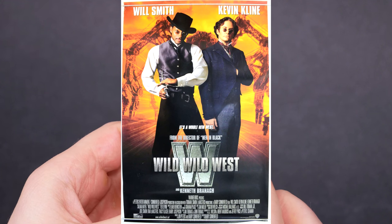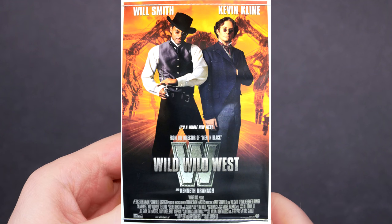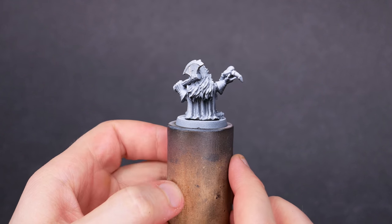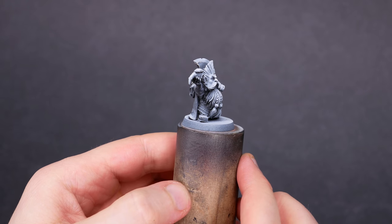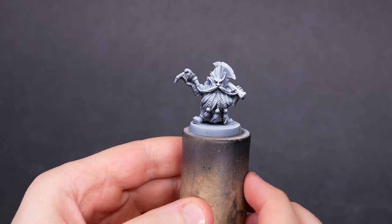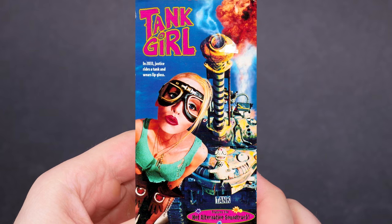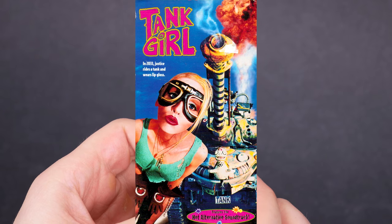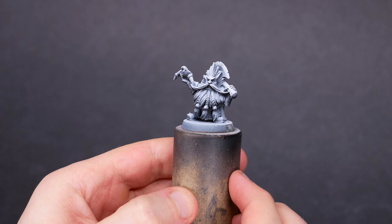When I think of steampunk, I think of the movie Wild Wild West — clocks and gears and giant metal spiders. The genre also has airships and whimsical tech that shouldn't work but somehow does. Dwarfs fit much better into this punk genre with their forges and cannons and gyrocopters. Another example of punk is Tank Girl, an exuberant character who drives a crazy heavily modified tank. That'll do punk, that'll do.